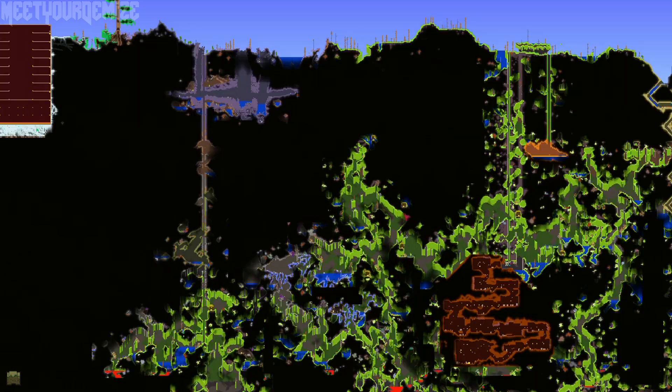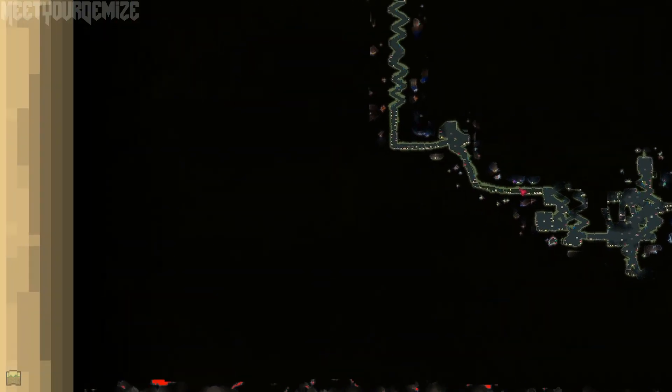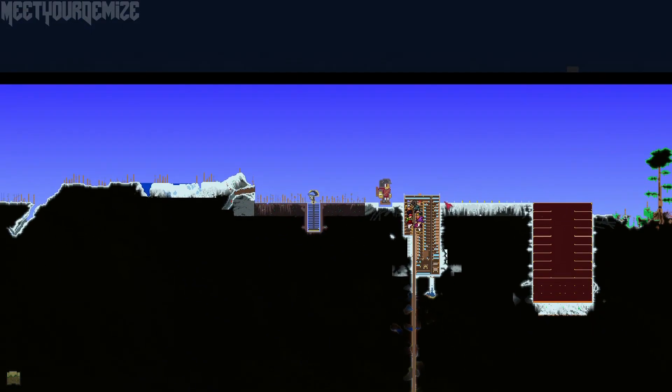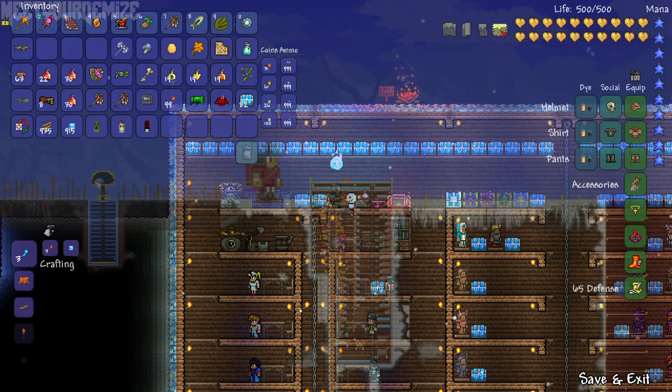With the 1.2 update, a mini-map along with an actual map was finally included within the game itself, but it only allows the player to view things that he has already explored with that character. This is great for those who want to do a pure playthrough for Terraria, but it doesn't give those who want to explore all the possibilities of world generation or farm certain things an option to view the entire map from the start.